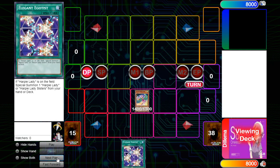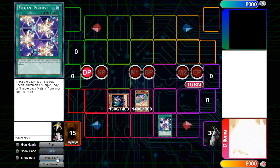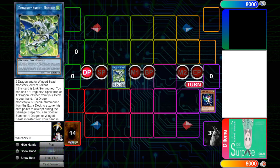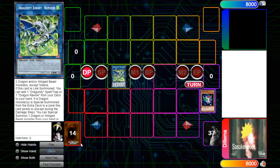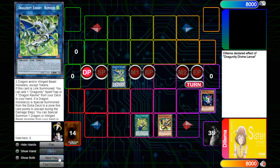We're going to activate Perfumer's effect and grab Egotist, then activate the Egotist and summon Harpy Lady One. From the deck - if anybody's played Harpy Lady, you know where this is going. Two Winged Beasts makes a Simorgh - yes, this does need Winged Beasts and dragons. Oh my god, we're doing a Dragon Link combo now.